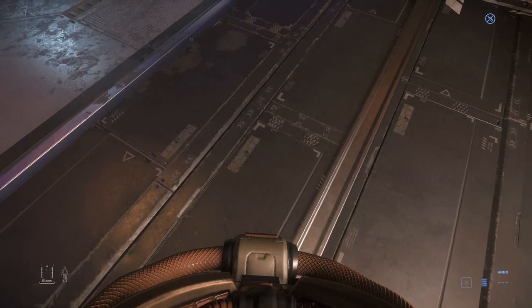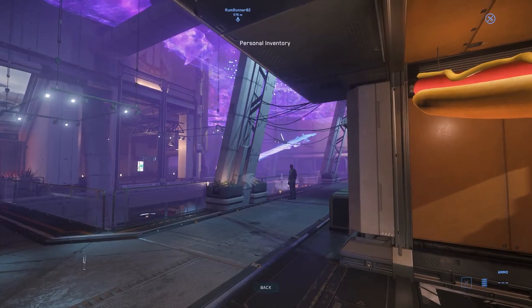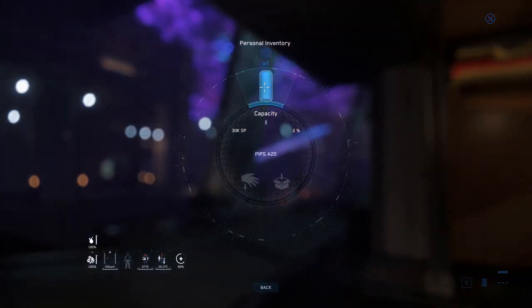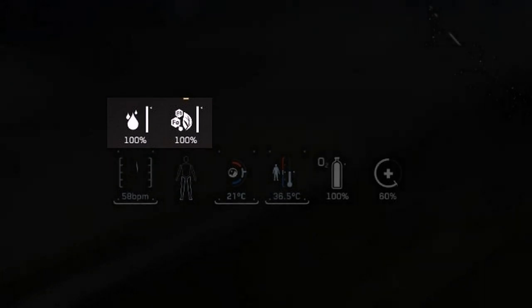Clicking Stow will send the drink to your inventory. After stowing, the drink will disappear from your hand and you can tap I to open your inventory. You can also view your overall food and drink fullness here at any time.